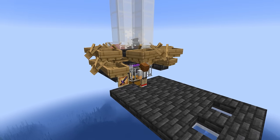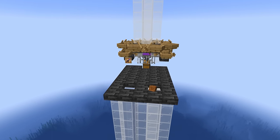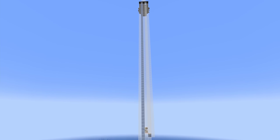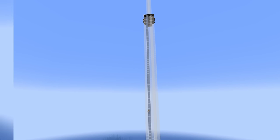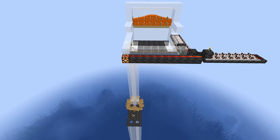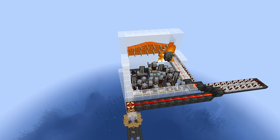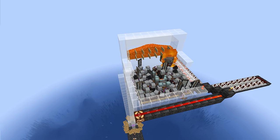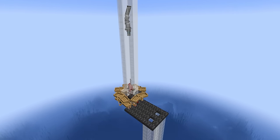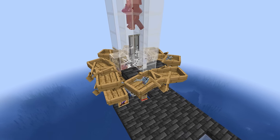Everything in this farm has been precisely placed so once we've killed all the mobs we should have bad omen, and then we can drop down this chute which will take us close to a village underneath. We'll then zoom back up again in this bubble column ready to chop up the next wave of raiders. They will all spawn on the platform above all at once — all the waves together — and then the process just continues. The killing area is surrounded by a number of boats to protect us from the vex. They don't spawn that often but when they do, these boats will capture them and keep us safe.